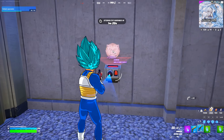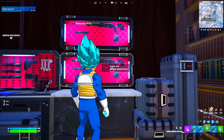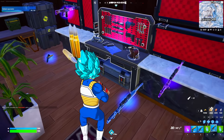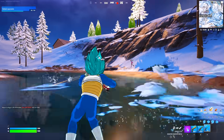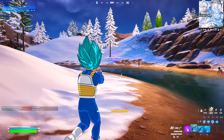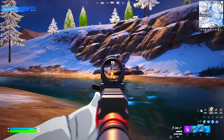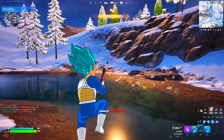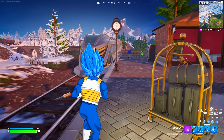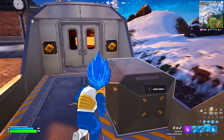Let's open this vault and hope we get some blue items. Finally we got another blue item. We need a few more eliminations and Vegeta is gonna transform again. Just look at those snipes - we are literally dominating this lobby. Let's power up, ride on the train, and hunt for some more players because we definitely want more eliminations.